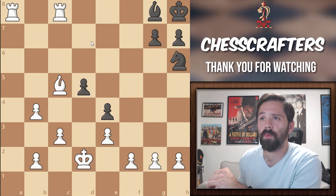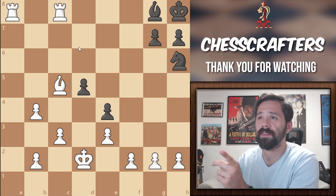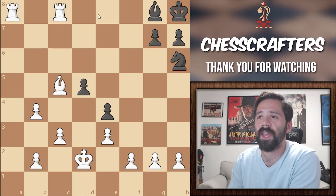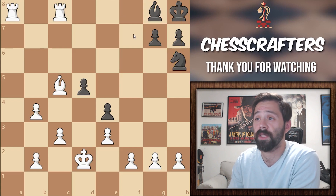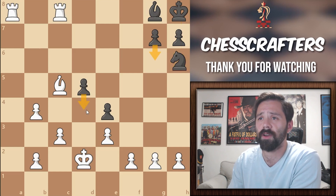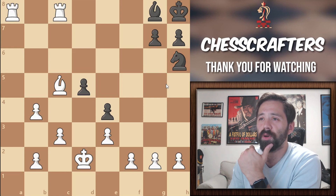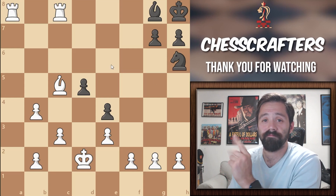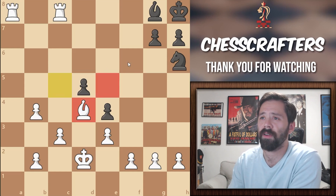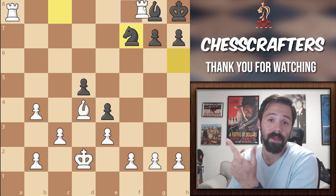Let's explore one more example with the same motif, but a more complicated one to spot. Again, it's White's turn to move and checkmate in two moves. We can see that the Black King is stuck in this corner, but we can't checkmate with the Rook because the Knight guards this Bishop. The Zugzwang here is more subtle because Black has three legal moves: he can move the G pawn, the D pawn, or the Knight. But moving the Knight would allow us to checkmate on G8, so Black is definitely not going to do that. The correct move is Bishop to D4 — it pins the G pawn while also taking away the D4 square from Black, which forces him to move the Knight, and then we can checkmate the next move.